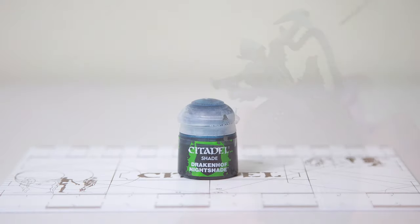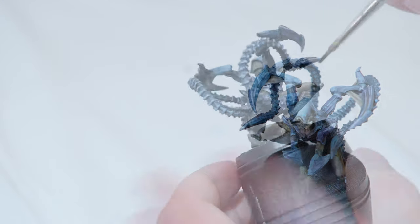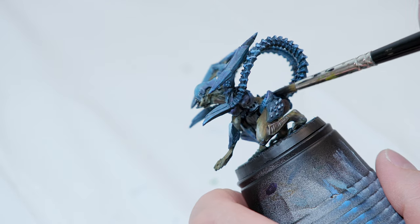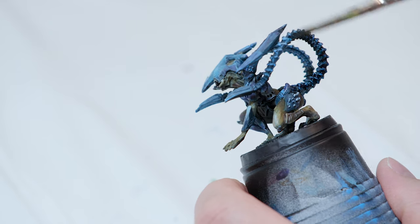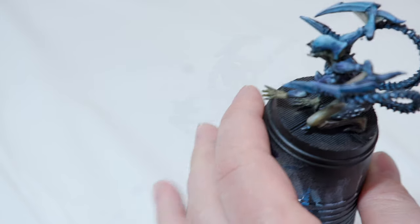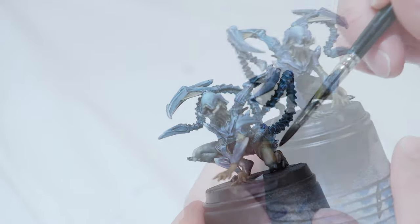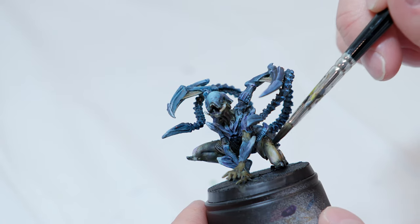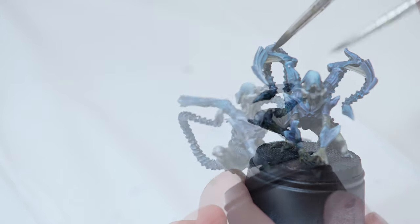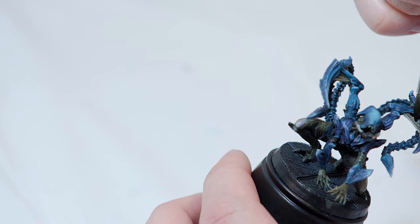Once you're done, take some Drakenhof Nightshade and go straight from the pot. Add this into his armor as well — probably more of this than the purple. Especially going into the dark areas, add a lot into his tails and let it get into the creases. Use a slightly larger brush for the tails. Move into the creases on his head, avoiding the highlighted areas on top. Just a little bit into the creases on his legs — not very much. You don't want it to pool up in there.